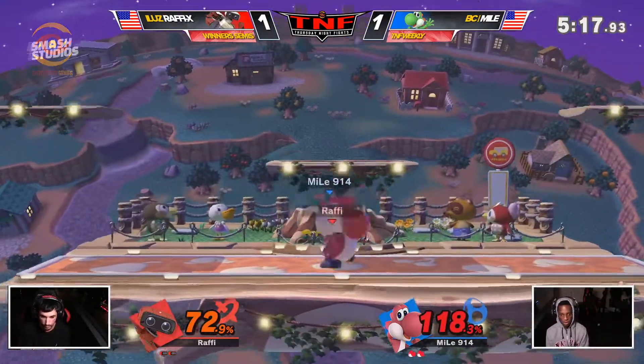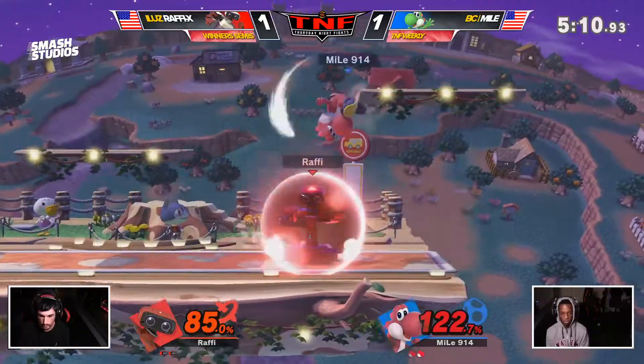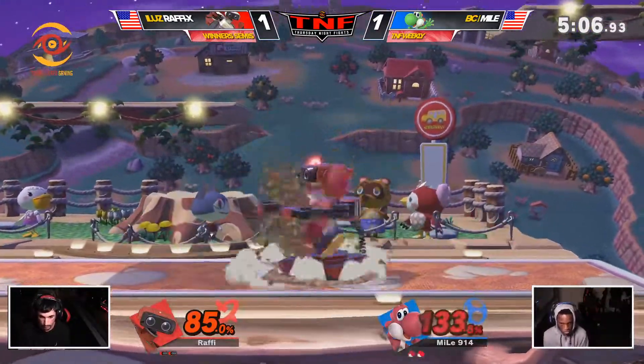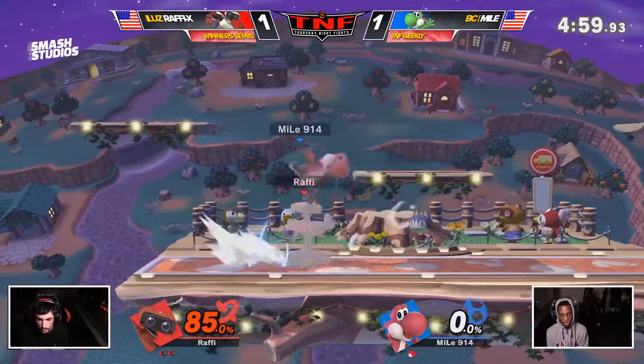That was a very nice up smash — doesn't kill, Yoshi's heavy. But that's a big egg right there. I respect that Yoshi bomb. Back air almost catching him — that back air is so big in this game, it's huge. Let's see what he can get off the down throw — does he go for the up air? He does. And he DIs wrong — that's going to kill.